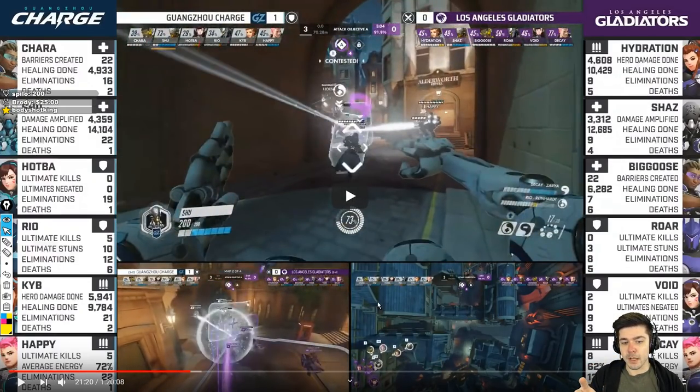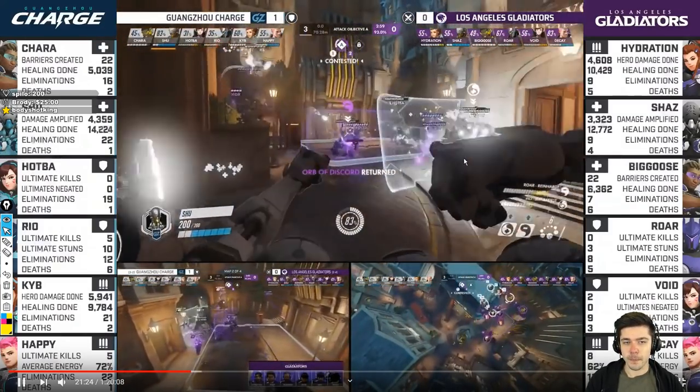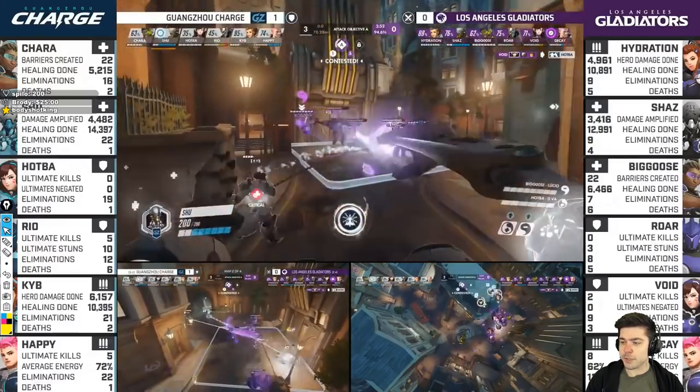This is something that Shock and Vancouver actually started doing — Vancouver started doing it first — when he recontests. It doesn't matter if you die early, because you can just walk in and then use Trance or something to try and hold the point. So yeah, he's going to use Trance to fight back.